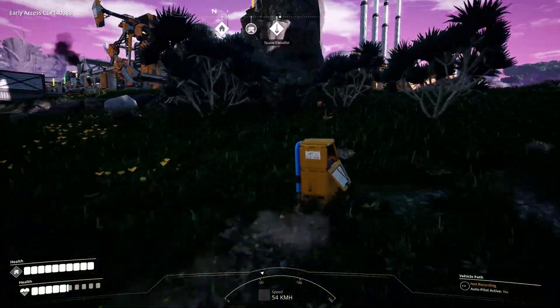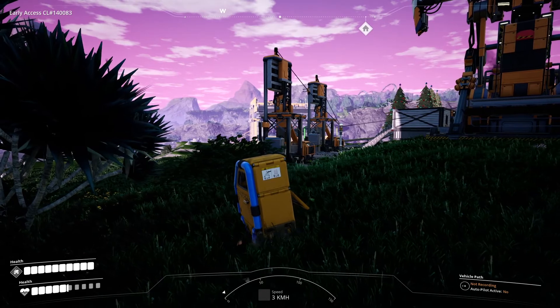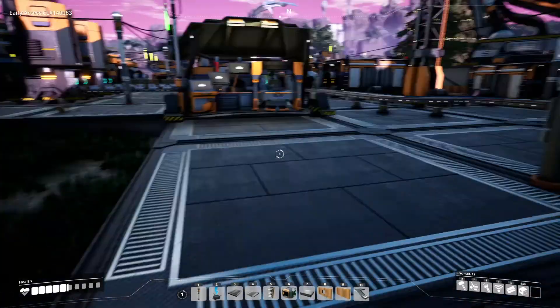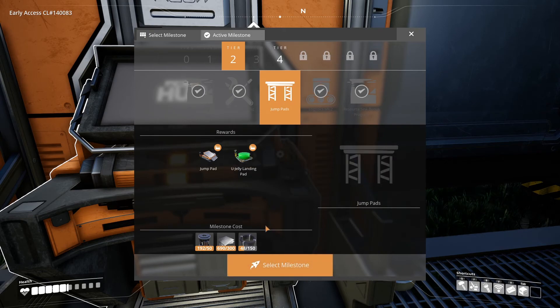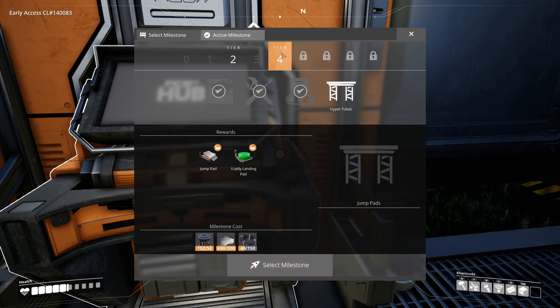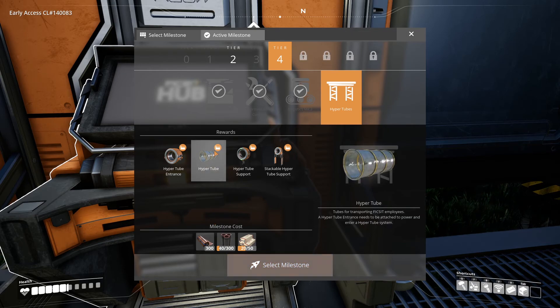Maybe I should also get some way of traversing from one factory grid to another — like a huge street connecting the two. The little factory cart isn't really made for off-road use, so we'll look into that sometime as well. We've got jump pads right here and I really want to take care of those. We've got more than enough rotors, which will give us the jump pads and jelly landing pads. We've also got hyper tubes, which you can theoretically use to transport yourself.